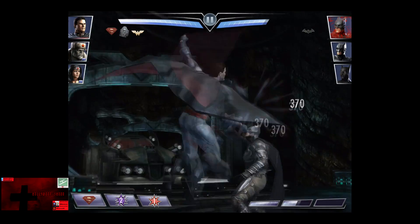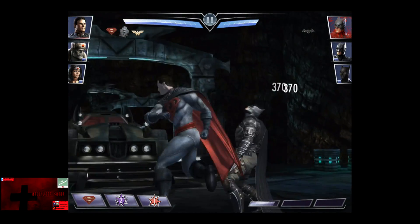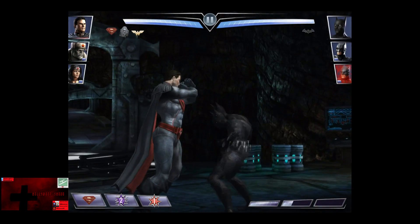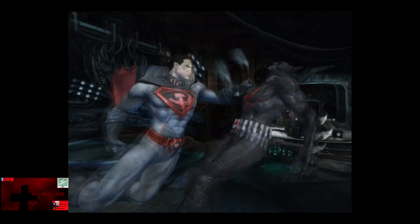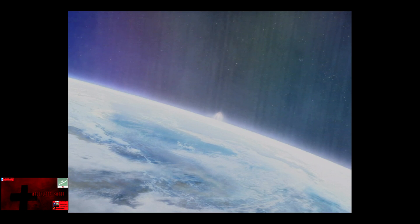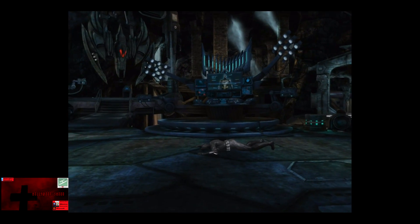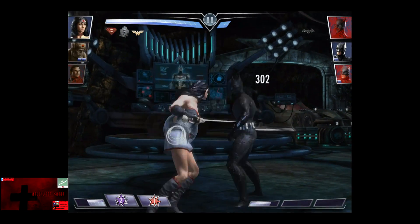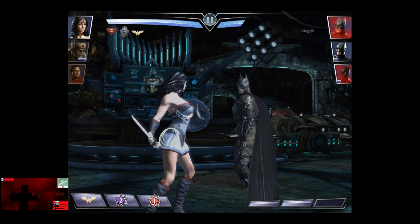Kryptonian Smash is available. We're just going to melee away at this Batman — he doesn't have a whole lot of life left and it will overkill him. Waiting for another Batman to come in: there is Batman Beyond. He's supposed to Batarang for about 700, and the Kryptonian Smash should put him at about one quarter life as he only has about 9,000 life. 7,920 damage. Wonder Woman is almost at three bars.